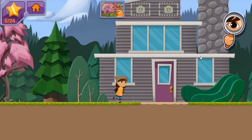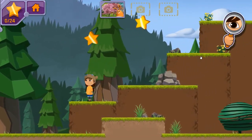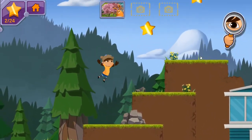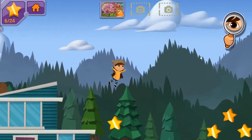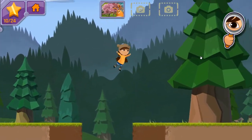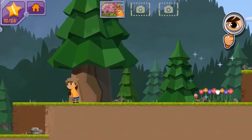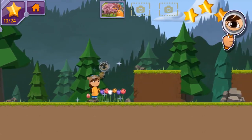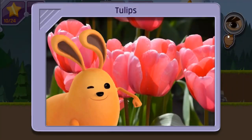Great job! You found one kind of plant! Can you locate any other leafy plants? Let's go over here and spy with my little eye, a bit more closely. This is so fun! You noticed tulips! These are colorful flowers that grow back every year! You found two kinds of plants! What do you notice is the same about them? Can you find another plant that has leaves?